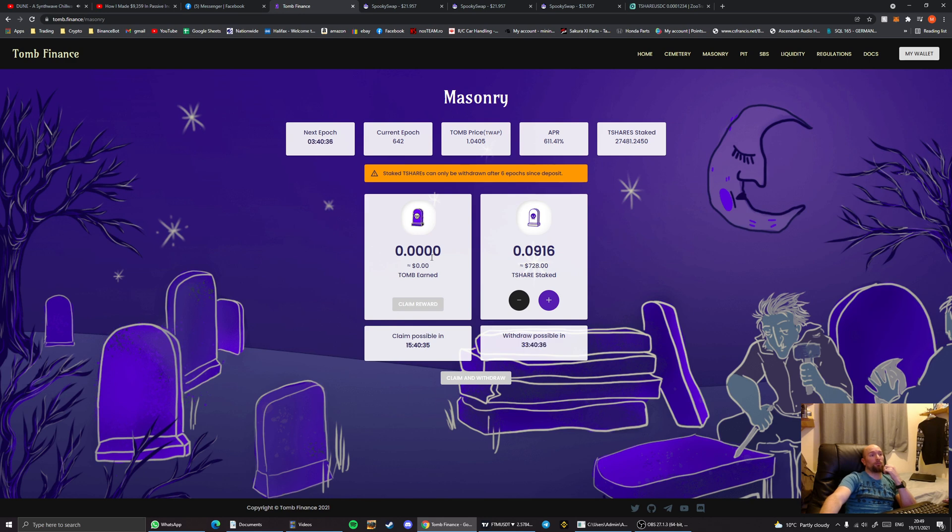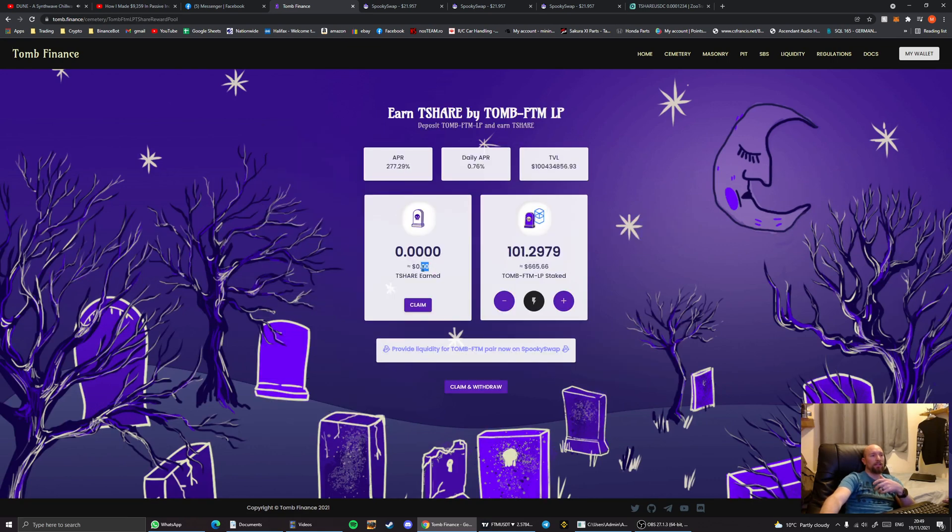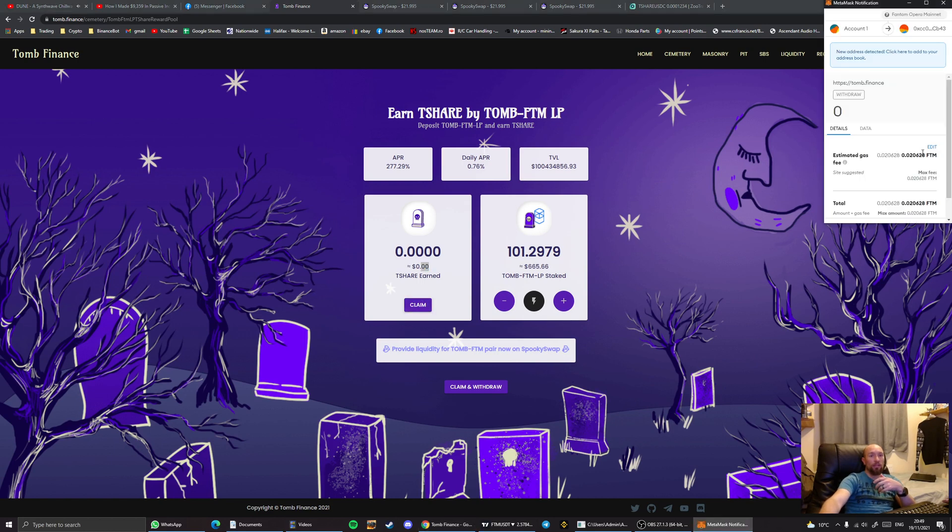Once everything is in, you need to work out how frequently you want to return to collect. For example, if you have 0.02 tomb showing in a pool — roughly 8 cents — and claiming, combining, and re-adding costs around 24 cents in fees, you'd be spending 25% of what you just earned just to reinvest it. That's not very lucrative, so you need to find the optimal breakeven point where your reinvested earnings start making you money as quickly as possible.